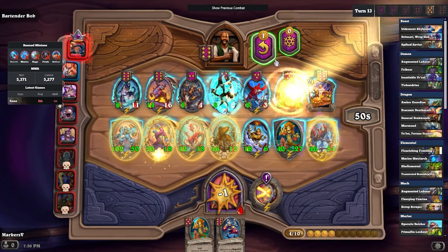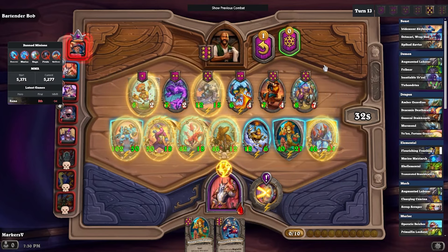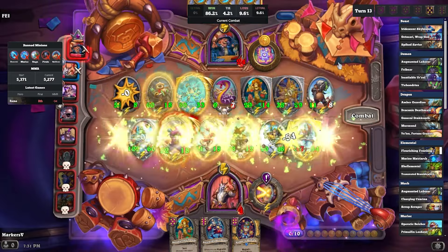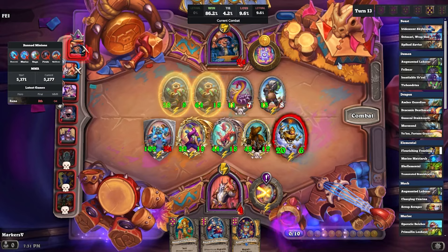Just thinking about potentially swapping over to complete mechs later on — mechs are pretty good, a fun archetype. We also pulled the magnetic spell, which gives us a magnetic at the end of every turn. Looking back at it, there's really not a whole ton I would have swapped out, especially since I have most of my minions with divine shield.